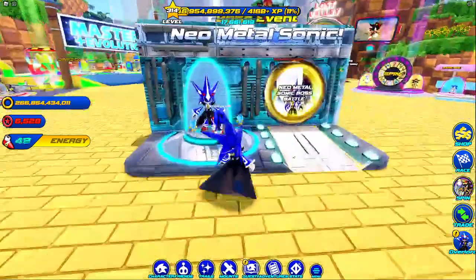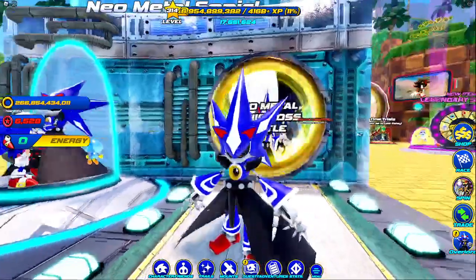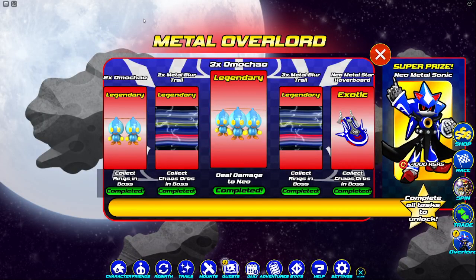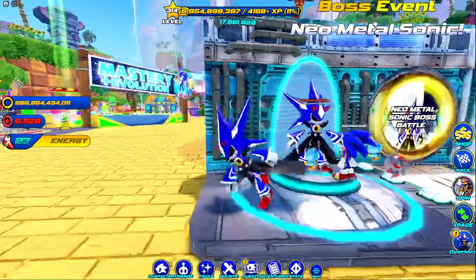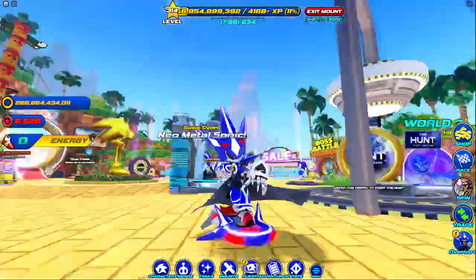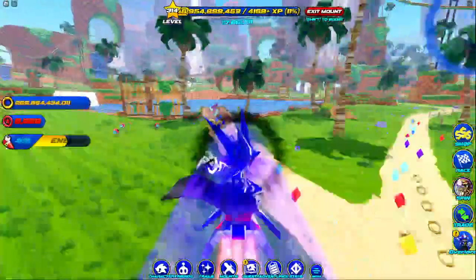Neo Metal Sonic is a skin, and they also brought back his boss fight — it's the same exact thing except he has a golden aura so he looks kind of weird. You get Omo Chow, Metal Sonic blur trails, and this cool new hoverboard. It's actually super sick, especially with his cape flying — he's got all these tricks and stuff, he looks really cool.